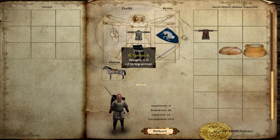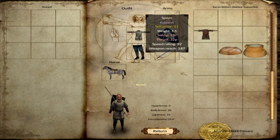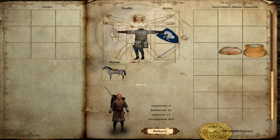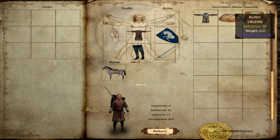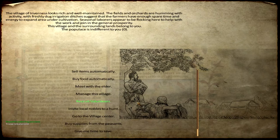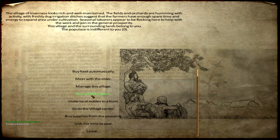You do notice that some of the inventory slots are not visible - they are there and as soon as you put something in there it will show. We got a spear - this one is better than that one. We got some bread, some butter, 16,000 dinars, our own town. You can sell everything automatically if you so desire.